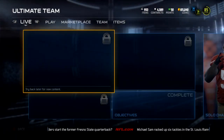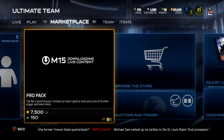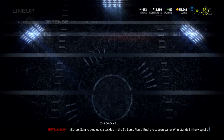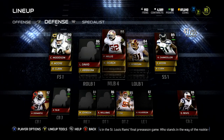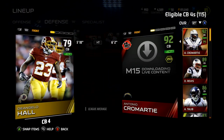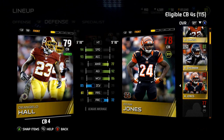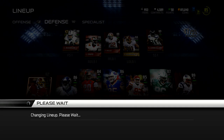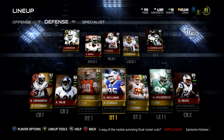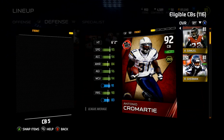I sold my Brandon Browner, or I'm trying to sell my Brandon Browner, so I didn't need to replace him. I'll slot Sherman in at the fourth corner and I will put D'Angelo Hall over at the fifth corner.